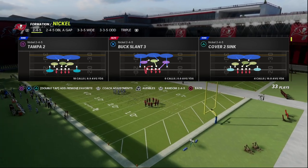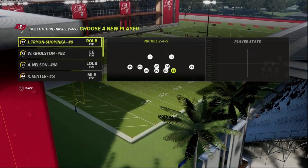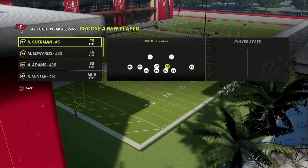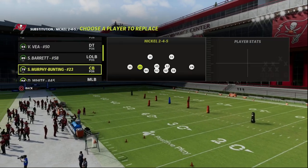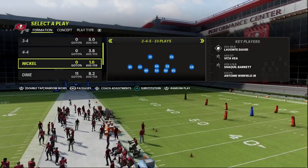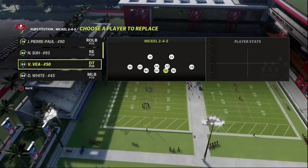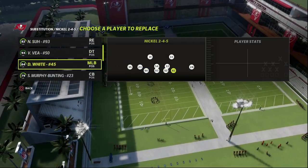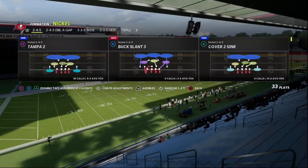We're going to use our linebackers to create pressure. I'm in the Baltimore Ravens defensive playbook — you can find this formation in a lot of different playbooks. I also want to quickly point out that blitzes will work better if you don't have an ability on your defensive lineman. So here I'm actually subbing out Shaquille Barrett because he has Edge Threat.